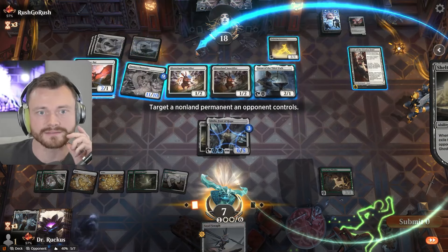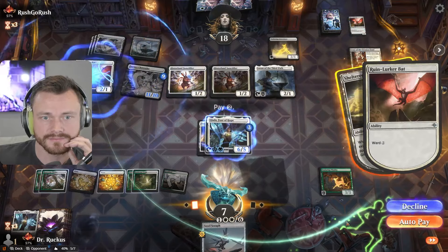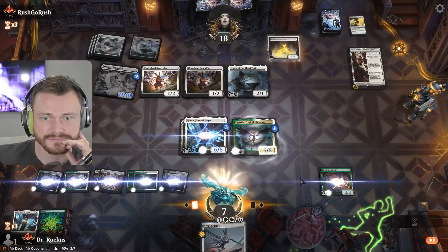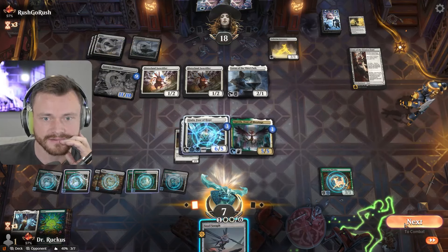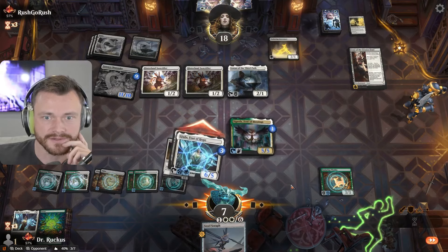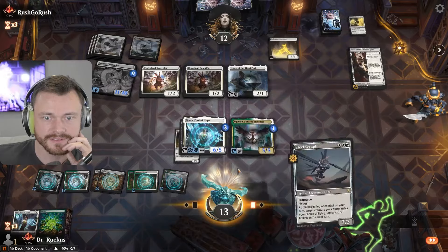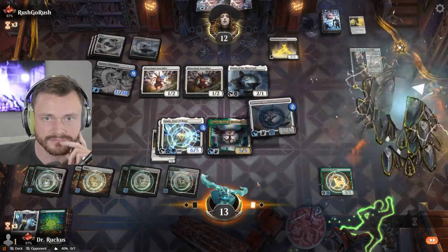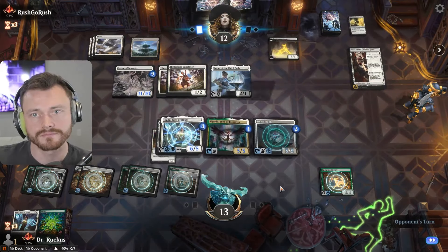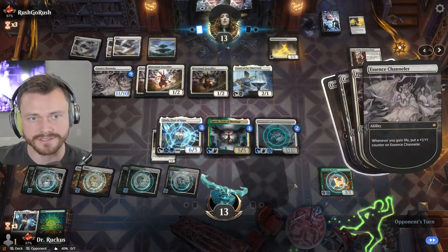I think it's the Bat — we can just play more blockers for the Channeler. Auto-pay — we got three mana left here. Land on top, happy to see it. We already have lifelink so we don't need to play the Steel Seraph now. Play another blocker. Looks like we're chomping with the Steel Seraph.